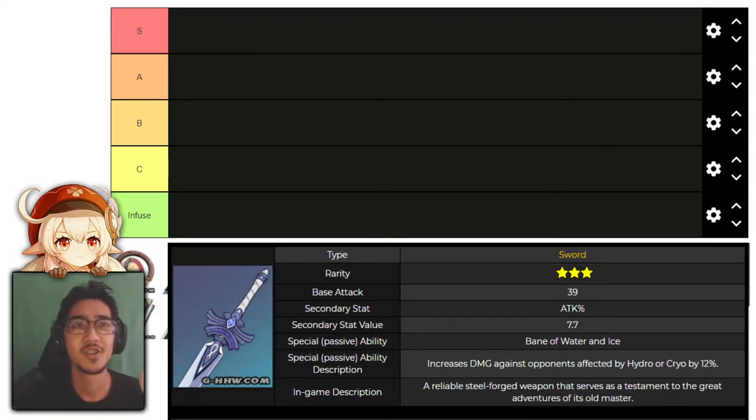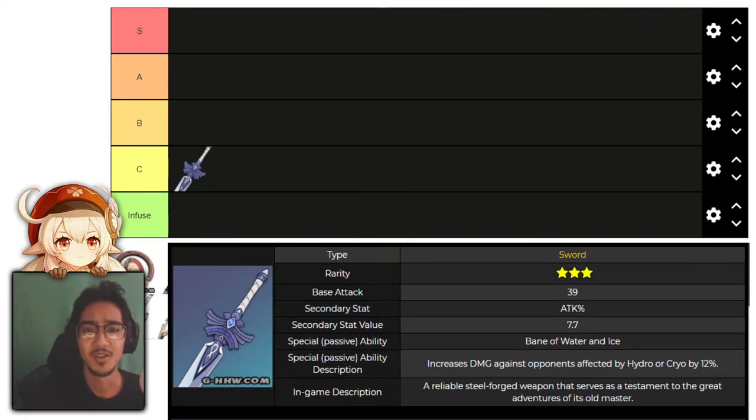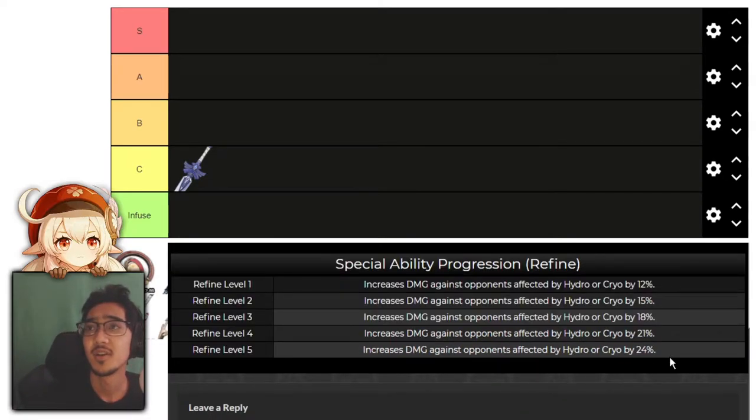First off, we have Cool Steel. It increases your damage against Hydro and Cryo characters, and has attack percent as its main stat. It's pretty straightforward — not too bad, not good late game, but very good early game when you're just trying to get through content. This is really good on Kaeya. The effect can go all the way up to 24%, so if you're running any Cryo or Hydro character, it's a nice damage boost until you get a good 4-star or craftable weapon. All the elemental weapons like this go into C tier.